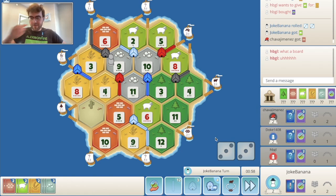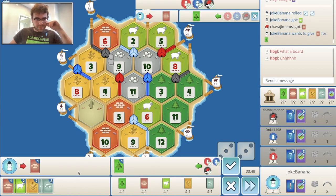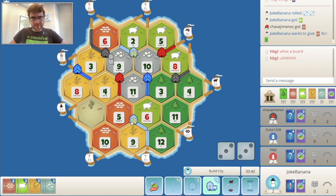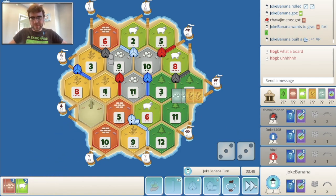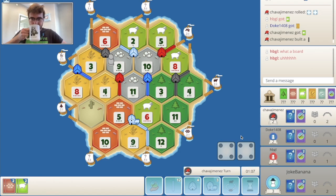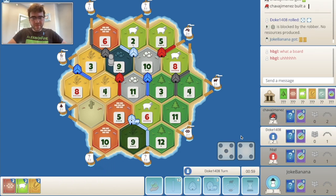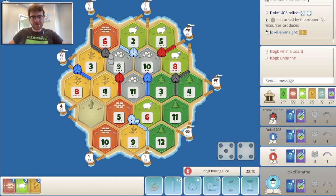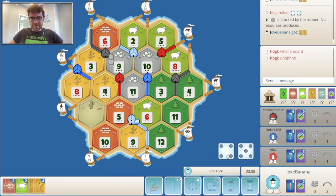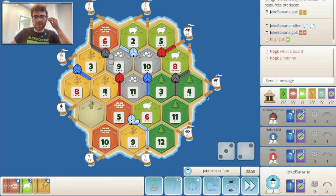If a 7 got rolled I would have raged there — that would have pissed me right off. City for sure, but I still want wood. Let's just do the city first — production-wise it's better, we have two ore spots. Another 9 — too bad this is blocked, but the wheat is very nice. Holy cow — I'll take all the 9's because I'm the only one who benefits from it here.